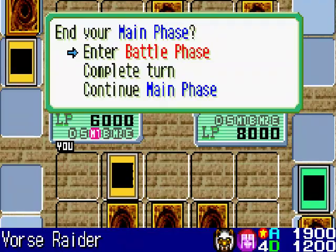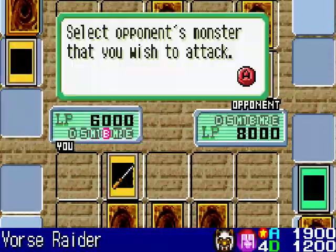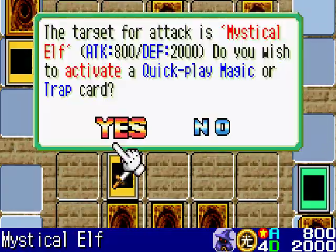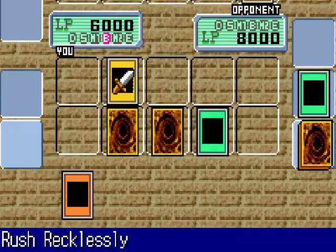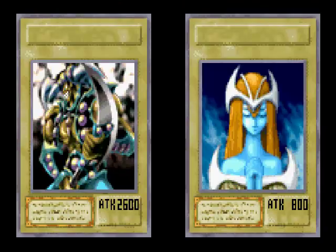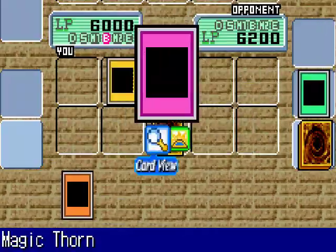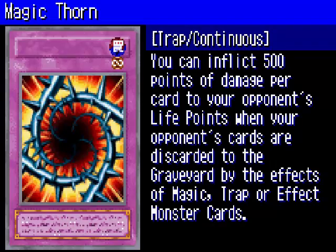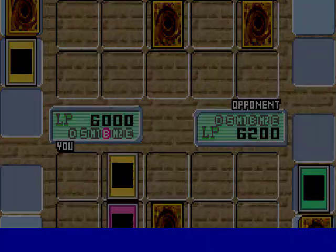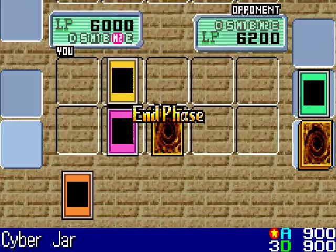That was a great strategy. Vorse Raider, attack his Mystical Elf. And I'll increase Vorse Raider's strength with Rush Recklessly so I can inflict even more damage. I should've activated that earlier, but this is a new strategy I'm working on — that's why I added it to my deck.